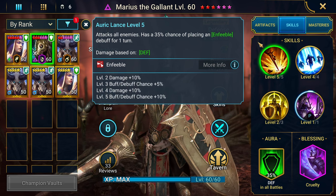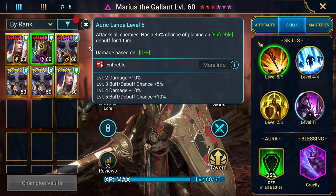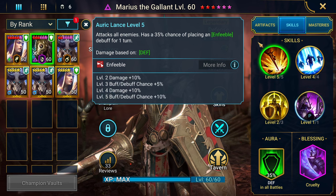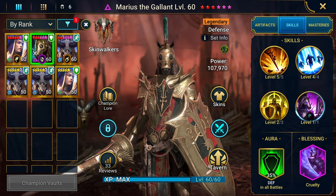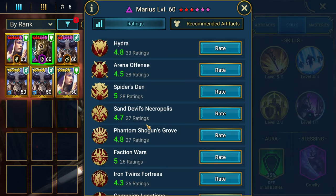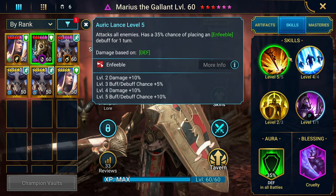Unfortunately Enfeeble is not going to work on bosses in Raid. If you're thinking you can just place Enfeeble on the Hydra or in dungeons - no. Plarium saw what we were saying and they changed that. Look at this - only 33 people have raided him so far.